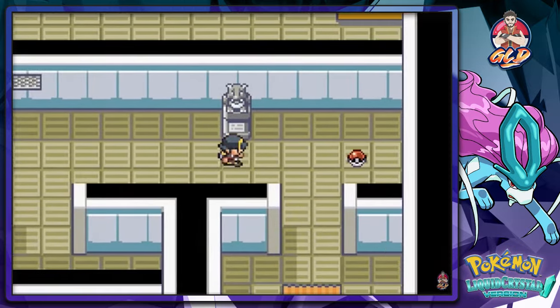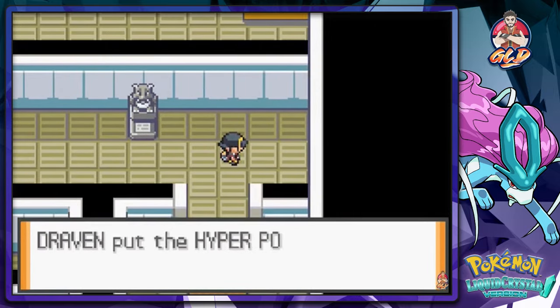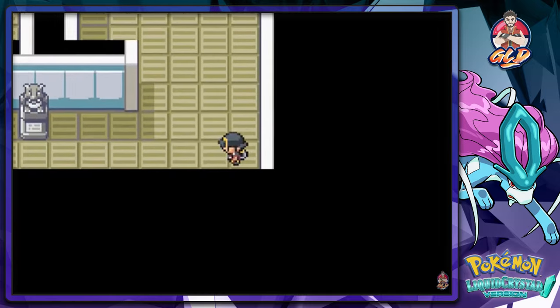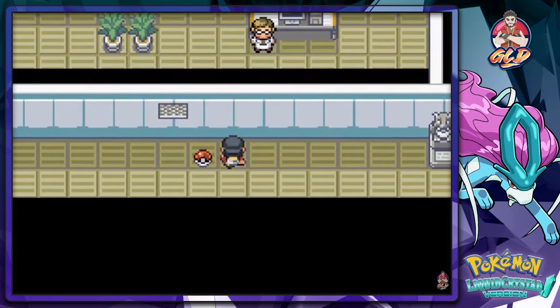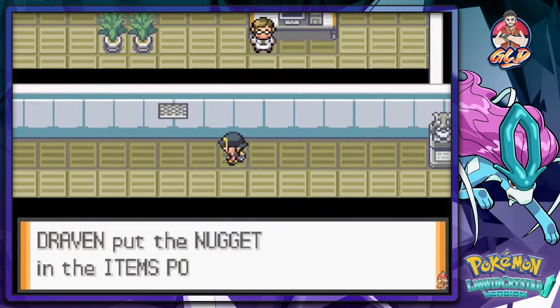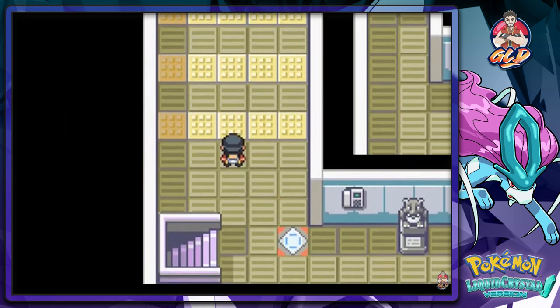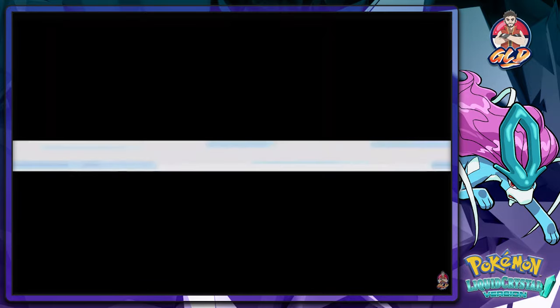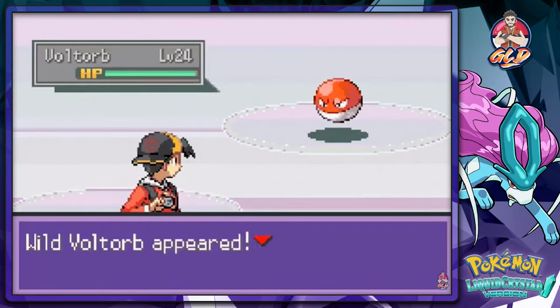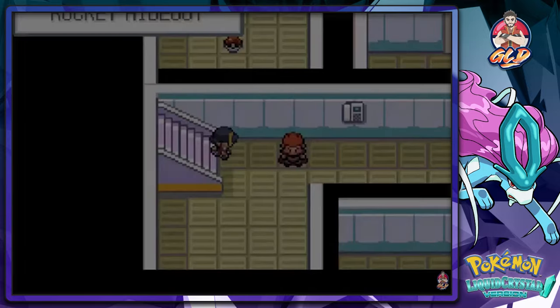Now we won't be attacked by any Team Rocket members. We got ourselves a Hyper Potion — always nice. Going down here, this is the easiest way to get to the next level. If you guys haven't noticed those little yellow panels — there are still Pokemon there. You're going to be attacked by a Voltorb or an Electrode, and you can't capture these guys — they're going to self-destruct on you. I would not try that.